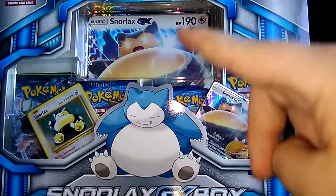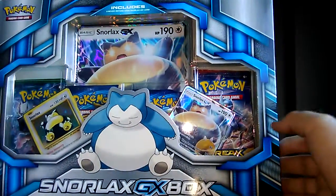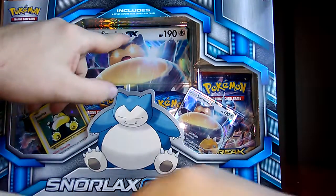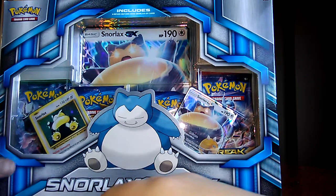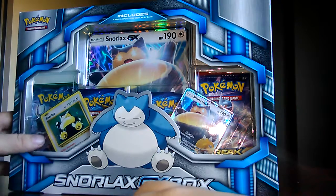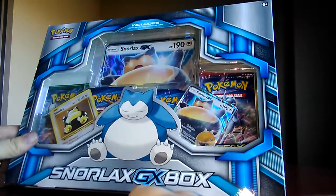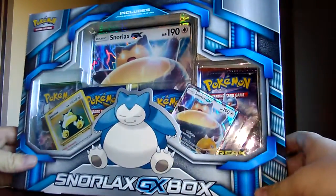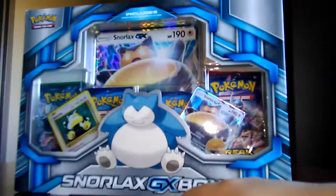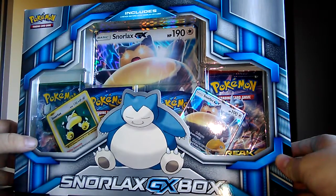Hey, it's Will here, joined by NC. Today we have a Snorlax GX box. Why did they change from GX to EX? If you know, let us know, because I have no idea why. This was a Christmas gift — happy holidays!